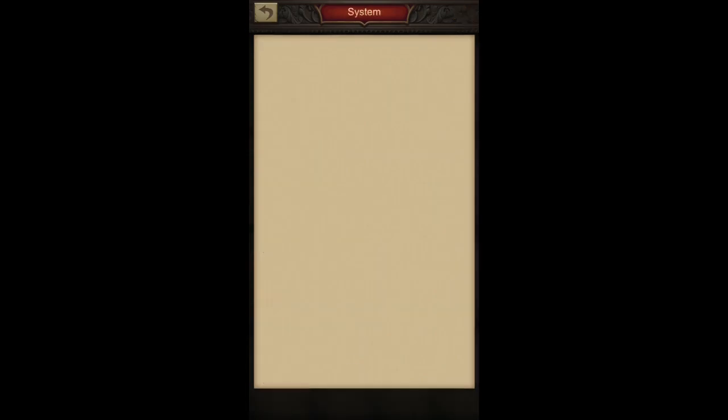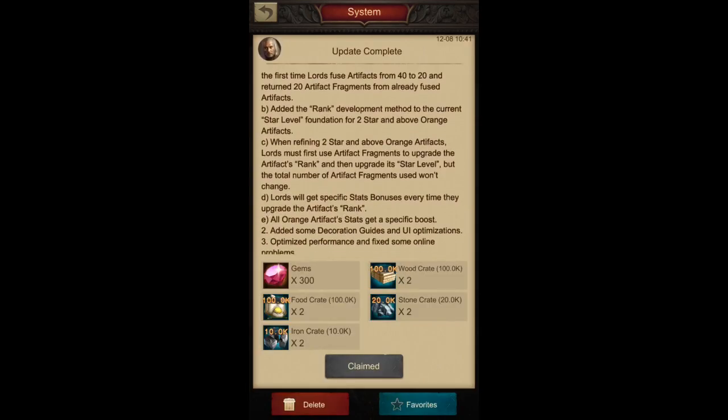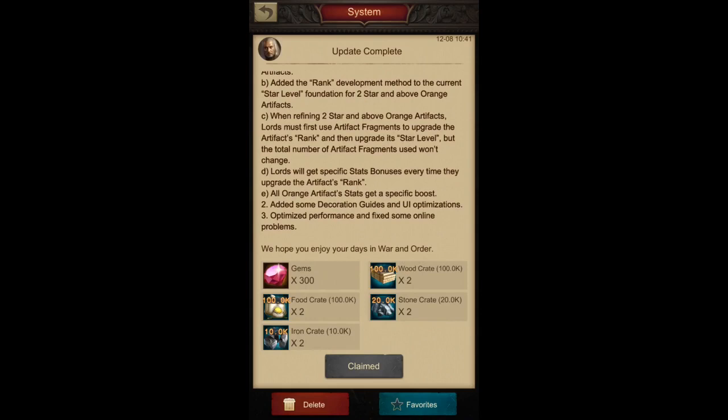This would be really nice, otherwise the gap between spenders and non-spenders will keep increasing. I hope War and Order will consider this and bring out decent updates. This new artifact revision is a good step towards utilizing more artifacts for everyone, especially as getting orange fragments becomes more and more difficult as star numbers go higher. Let's hope it continues and that they'll find ways to let us use our unused artifact fragments for something good as well.